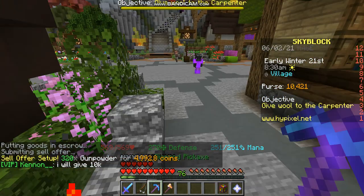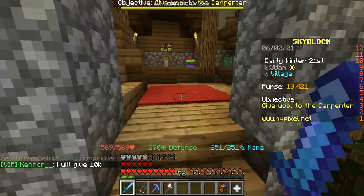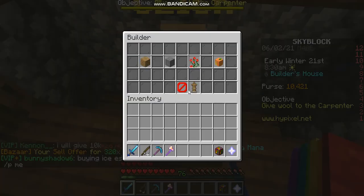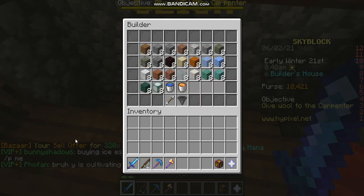There are other reliable ones too. Over here, the builder always works — packed ice and ice are great. Right here, click on classic. And look, my Bazaar sell offer was filled.